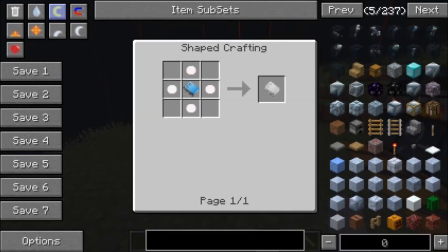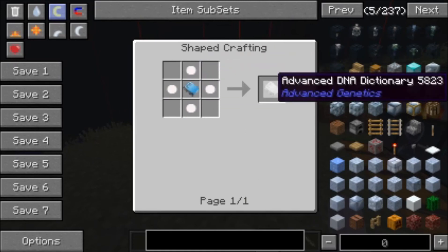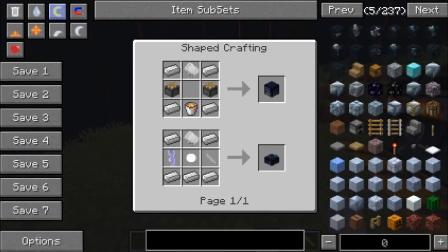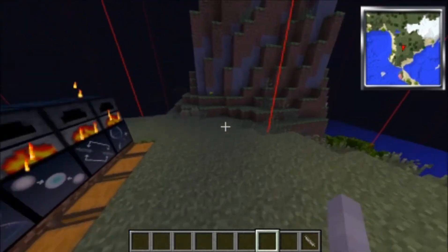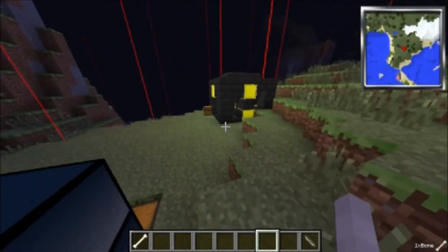Another recipe for that you just make this and this, and the uses for it are to create a DNA insulator and a cloner — but you don't really need those. Anyway, thank you guys for watching, hope you guys enjoyed!